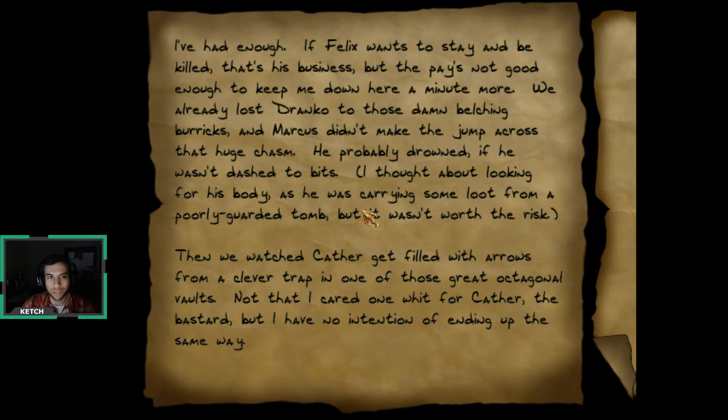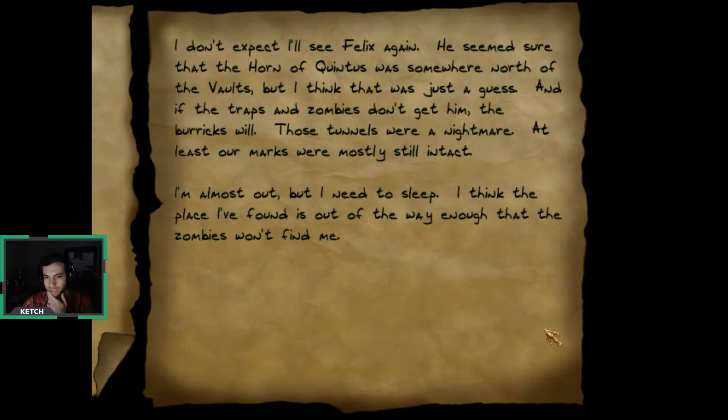I've had enough. If Felix wants to stay and be killed, that's his business — but the pay's not good enough to keep me down here a minute more. We already lost Dranko to those damn Belchick Burks, and Marcus didn't make the jump across that huge chasm — he probably drowned if he wasn't dashed to bits. I thought about looking for his body as he was carrying some loot from a poorly guarded tomb, but it wasn't worth the risk. Then we watched Cather get filled with arrows from a clever trap in one of those great octagonal vaults — not that I cared one wit for Cather, the bastard, but I have no intention of ending up the same way. I don't expect I'll see Felix again — he seemed sure that the Horn of Quintus was somewhere north of the vaults, but I think that was just a guess. And if the traps and zombies don't get him, the Burks will. Those tunnels were a nightmare. At least our marks were mostly still intact. I'm almost out, but I need to sleep — I think the place I've found is out of the way enough that zombies won't find me.